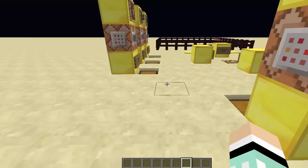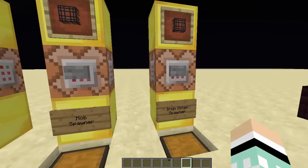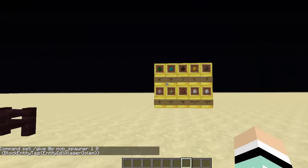The next thing I'm going to show you is slash giving a mob spawner with a mob already in it. That mob spawner had pigs in by default — I'm going to show you how you can get things like iron golem spawners. You use the exact same command as before: slash give mob spawner one zero, and you're going to use block entity tag. We're going to do block entity tag and then in here we put entity ID.